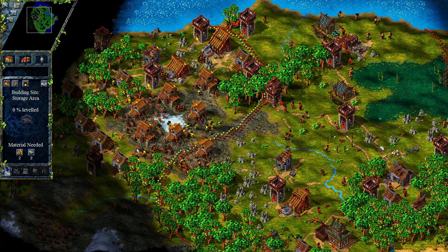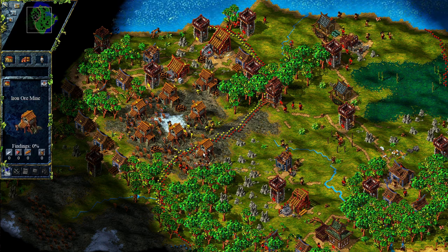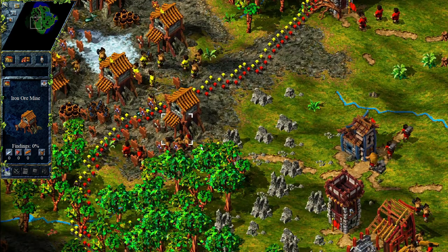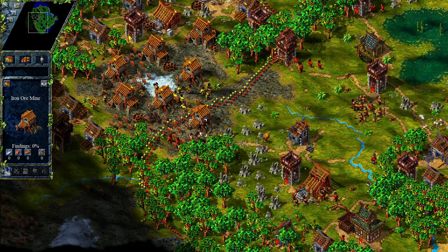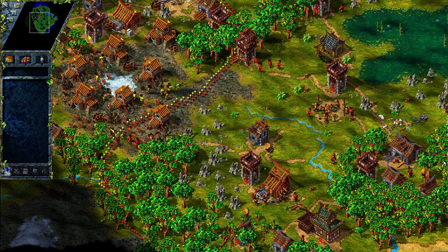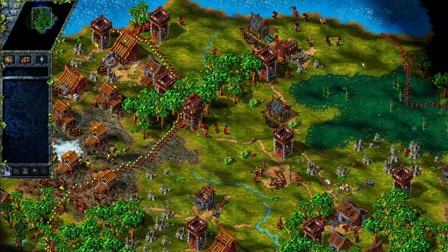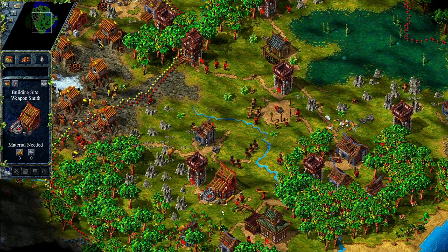We need fish for our workers in our iron ore mine. And I've just realized I don't have a coal mine, which isn't the best. So I'm going to send a geologist right there — there he is. I'm going to tell him to find resources over here. Maybe there's some coal, which we need for our weaponsmith.